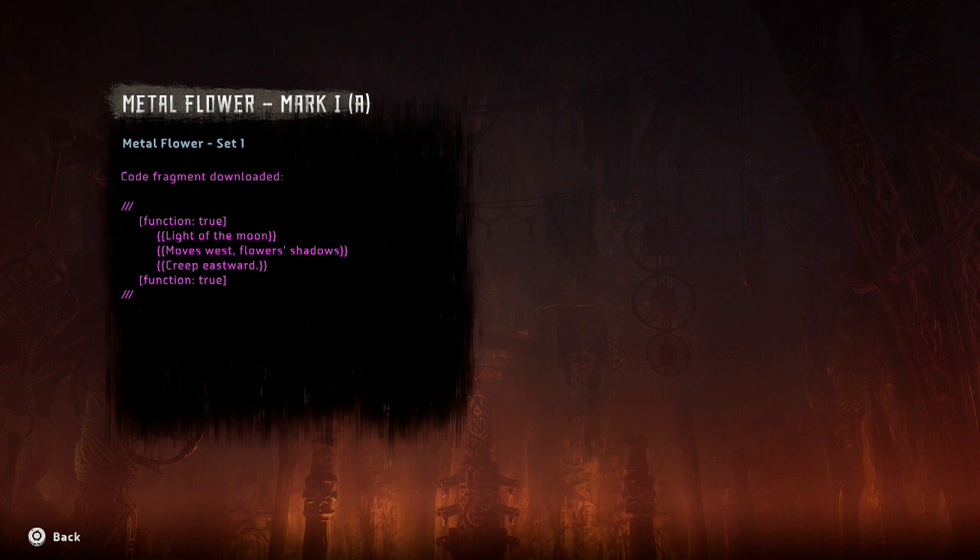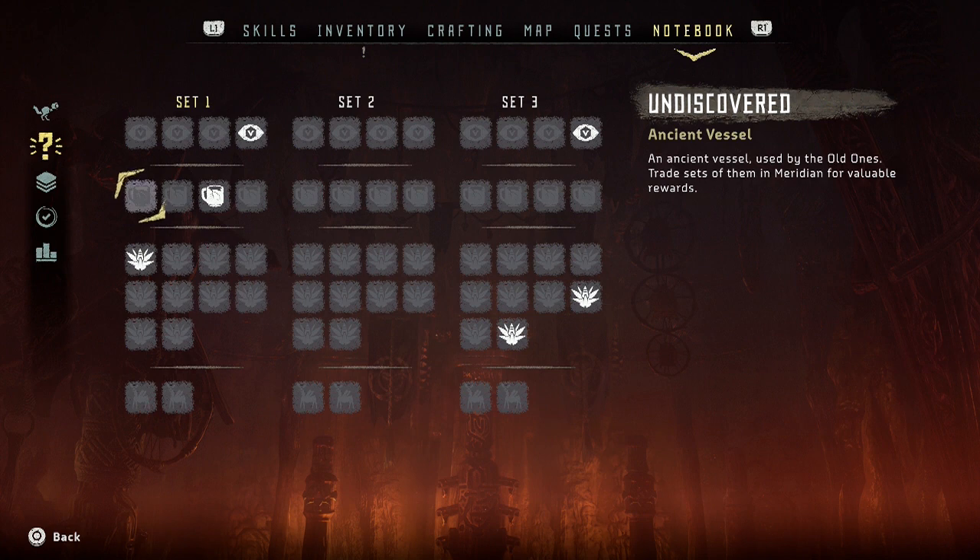Code fragment downloaded — true. 'Light of the moon moves west, flowers, shadows, creep eastward.' Okay, I knew it from the beginning — it's not a haiku. Haiku is 5-7-5, right? But close, pretty close. It's like a five... six... three or something. Weird, I don't know what that would be.